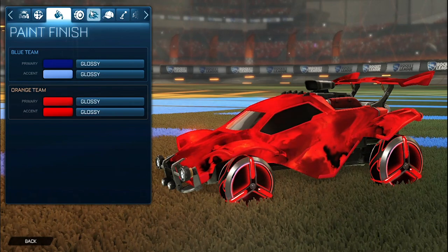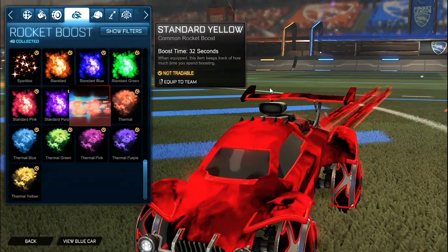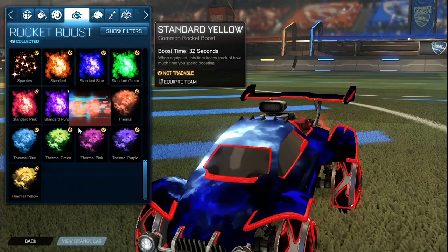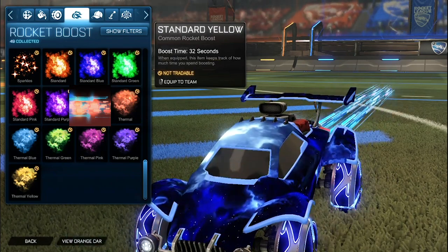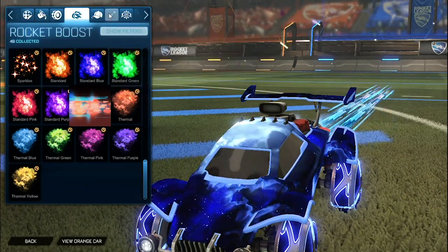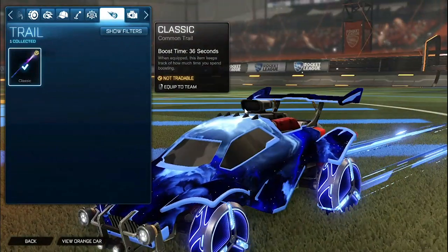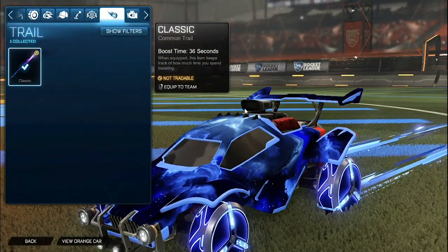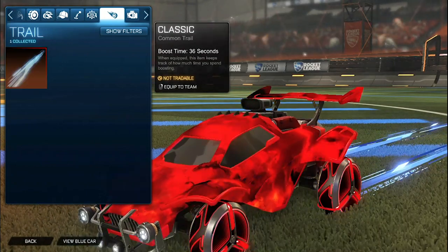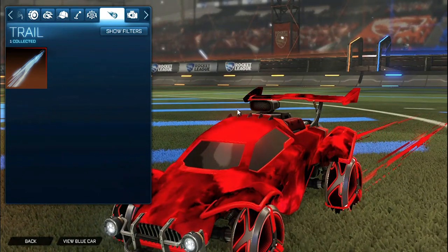For the boost on the orange side it is the Tachyon boost painted crimson, matching the dark and light red. For the blue side we have the non-painted Tachyon matching that lighter blue and a little bit of the darker blue. No topper, no antenna, no goal explosion. For the trail we have the Tachyon 3 unpainted for the blue side matching the lighter and darker blue, and then for the orange side we have the Tachyon 3 painted crimson matching that dark and lighter red.